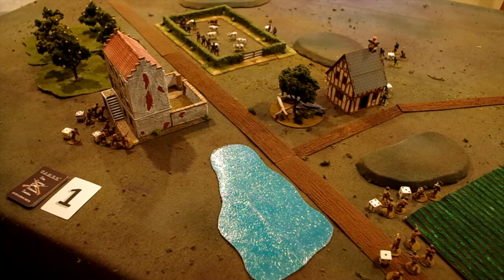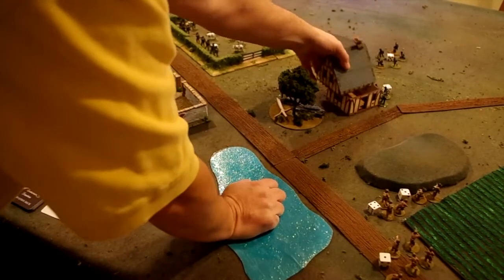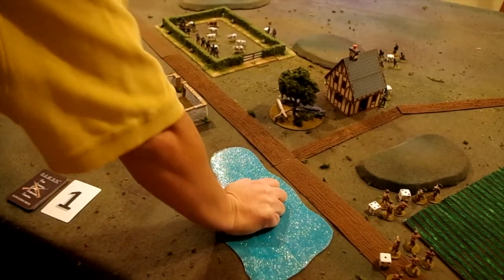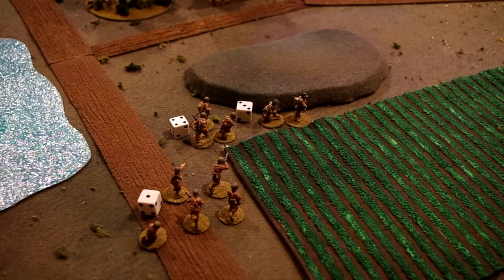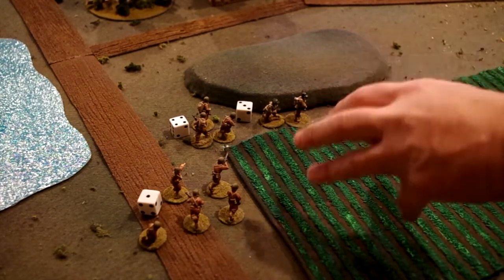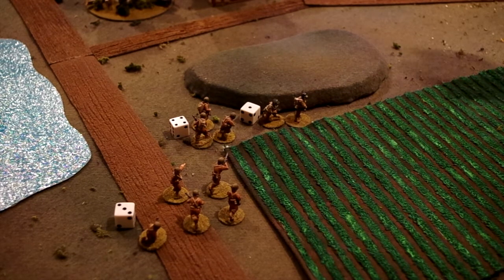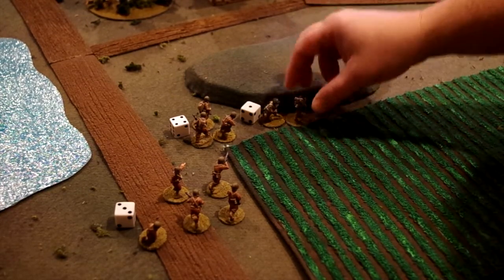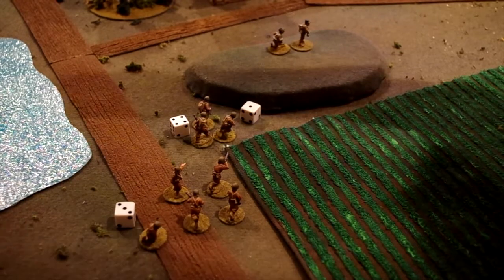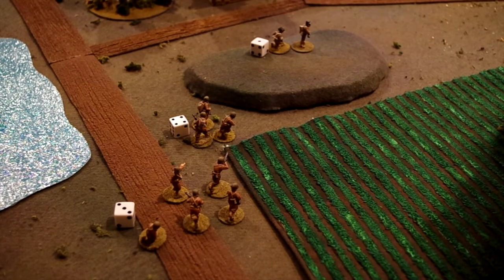The first card drawn is a one. Looking around the table, this team within this squad has a one — that's really the only one on the table. The player who owns this squad doesn't want his rifle team to move before his reconnaissance team, so he's allowed to swap the dice. He swaps the three with the one and orders the reconnaissance team to move forward. This team would move up onto this hill as a result of drawing cards for movement distances. That's the only one on the table, so now we draw the next card.